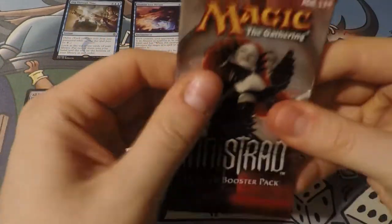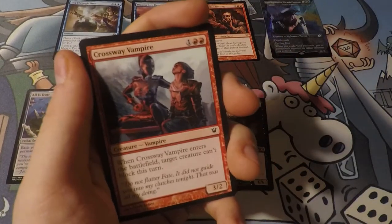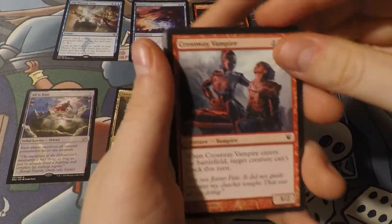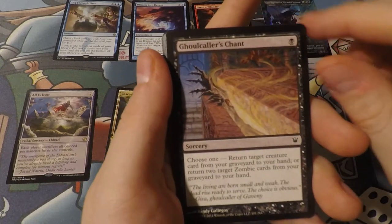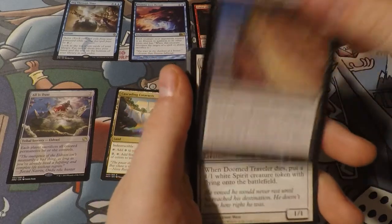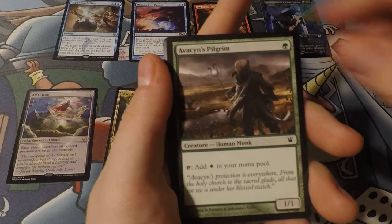We're finishing it off with this Innistrad pack. We want Snapcaster Mage, Liliana, foil Delver. Innistrad also had flip cards, so we may rip three rares out of this pack - we can hope. They're redoing Innistrad next fall, so this is like a flash forward to that set.